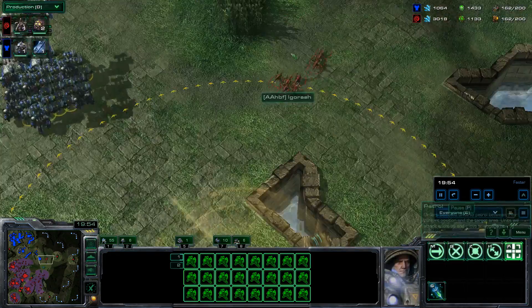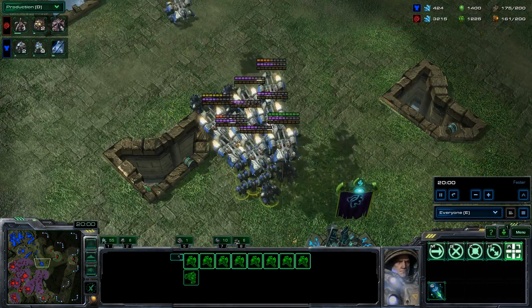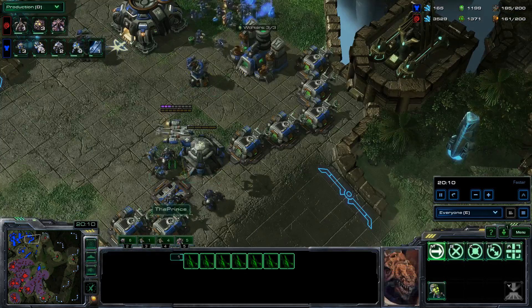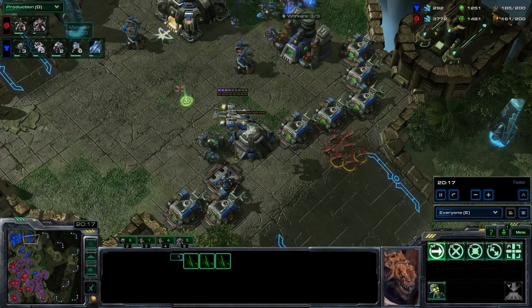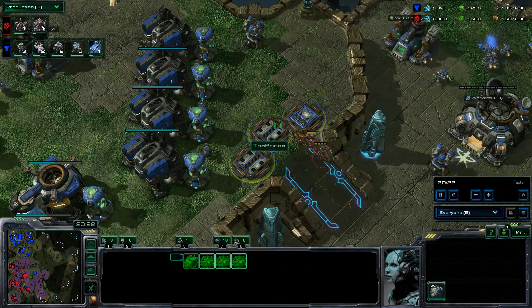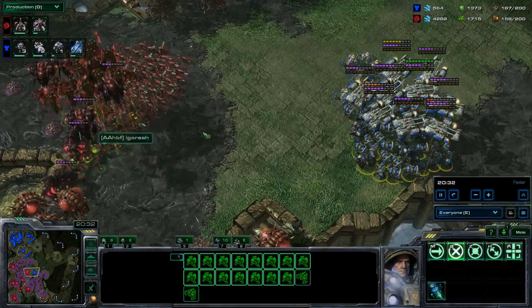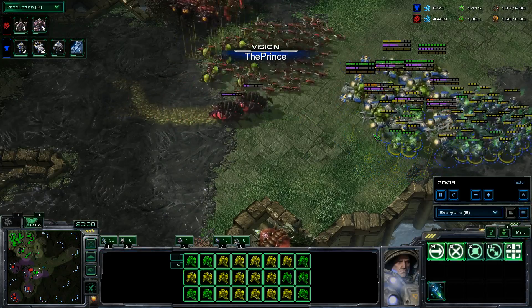His mutalisks have really bad upgrades compared to my bio, so he needs some extremely good engagement to win the game, especially as I've got widow mines on the way. I'm even getting an extra upgrade to make them tank more. I still have all those widow mines over here. I scan ahead and see he's got zerglings being sent around — I think those zerglings are fine over there. I've got units in the back, he's going to send zerglings around to try and take me out, but those guys don't actually attack.